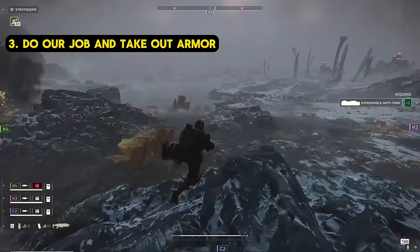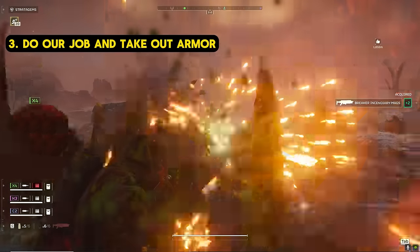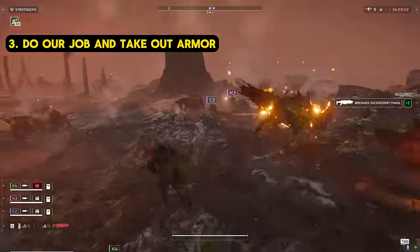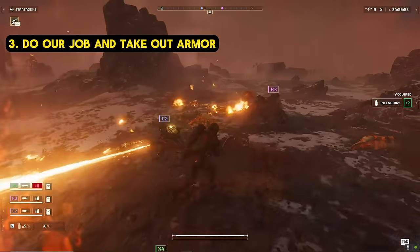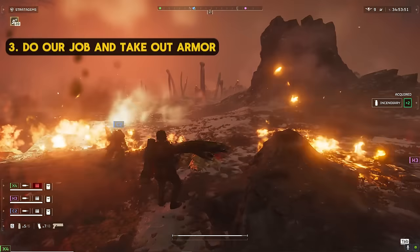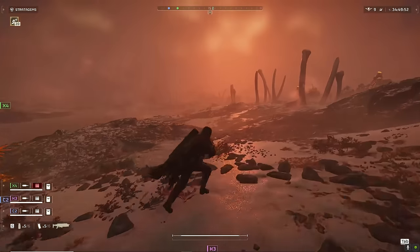When you take this loadout and support someone using something like a machine gun or an autocannon, you both become stronger than the sum of your parts. We drop together, we fight together, and we die together. So support your fellow Helldivers and they'll want to do the same for you. Alright, let's get into the action so you can see it all in practice.